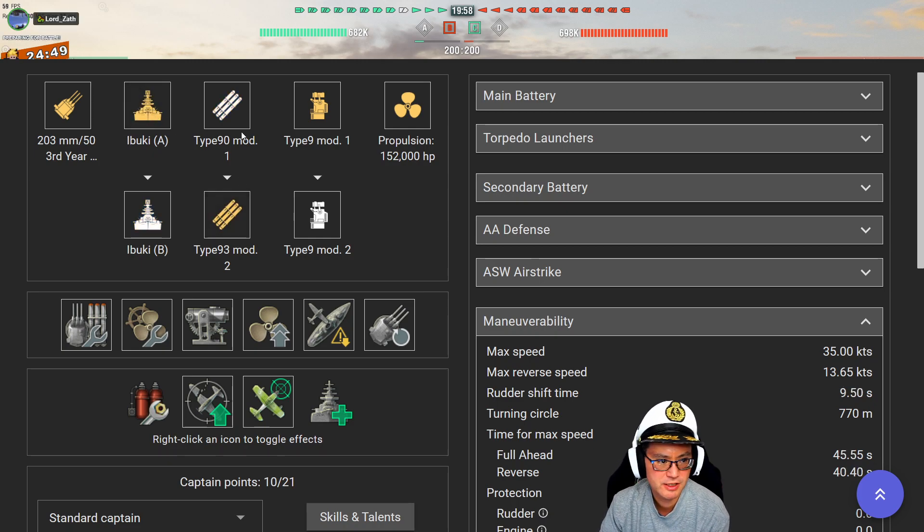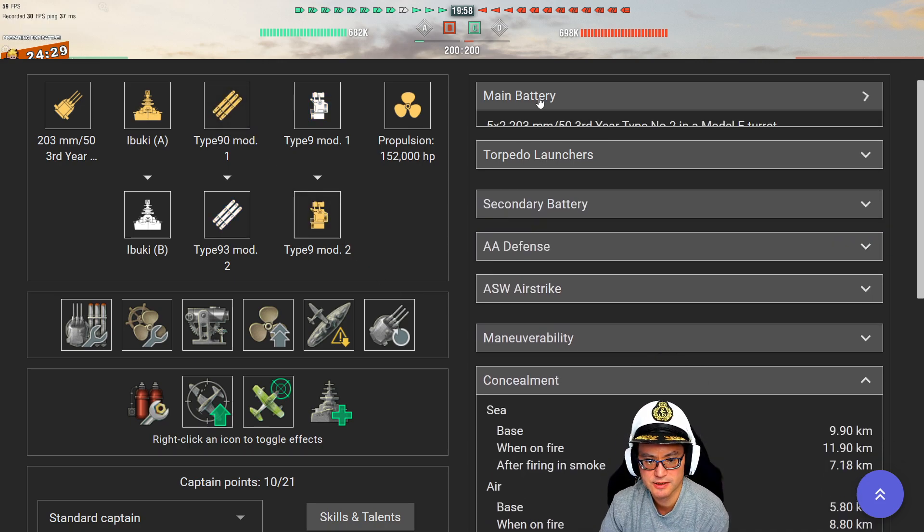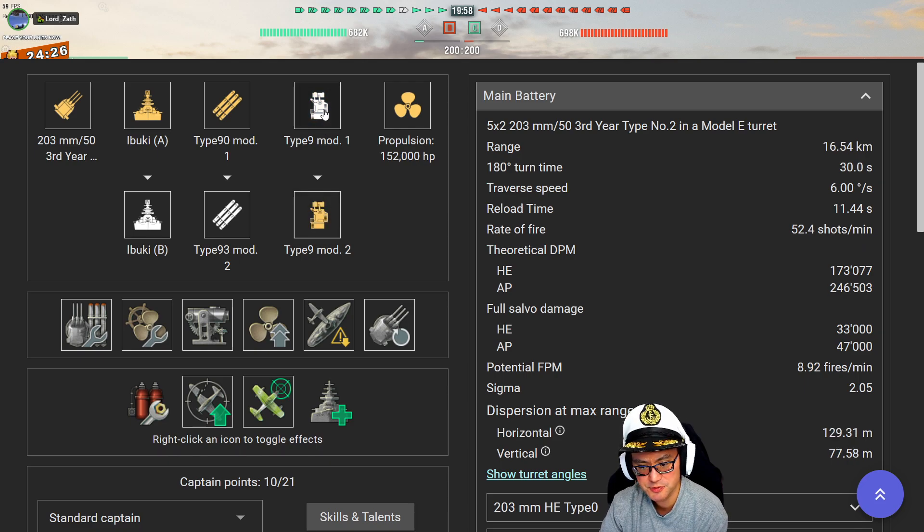Now the torpedoes — it's really not that big of a difference. If you look at the reload time, the damage is sizeably different but at the reload time it's whatever. Now the guns — this gives you an extra 10% to your main battery firing range, which comes in handy. But you definitely want the hull first at the very least, and then from there you can decide if you want to get the range or not, and or the torpedoes or not. The hull I would say is mandatory.